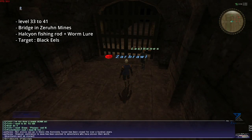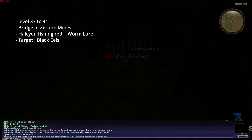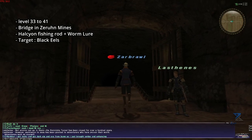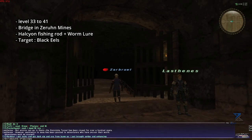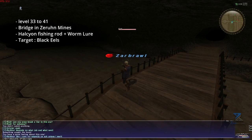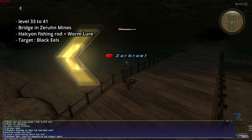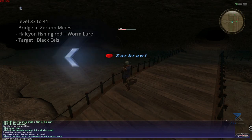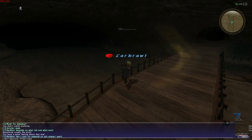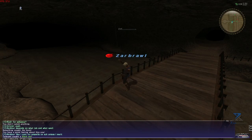From level 33 to 41, we will move to Zerum Mines. We will want to make our way from Bastok Mines and simply talk to the NPC in order to open the gate for the bridge that leads to Koroloka Tunnel. You will want to use the Alcian Rod again with a Worm Lure. The fish we're looking for in this case is the Black Eels. These skill up fairly well and will fetch about 2k a stack to NPCs.